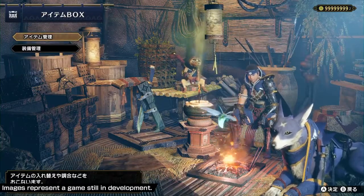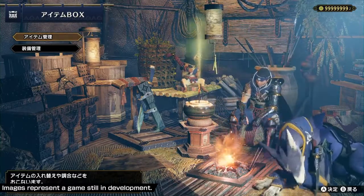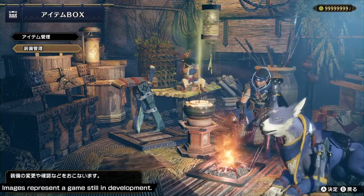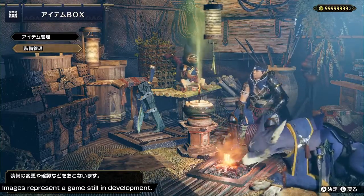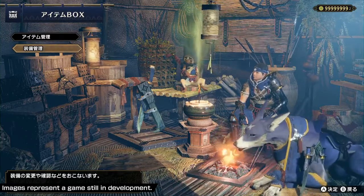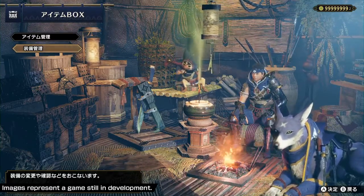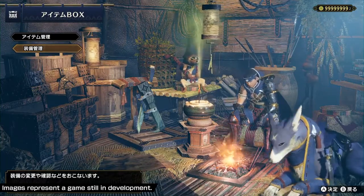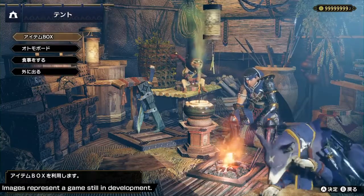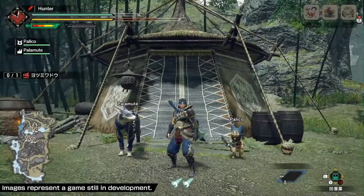If you go to the top one, the item box, you're able to manage your equipment and change what you're using. So we're going to have 14 weapons that you've seen in the series before. People are looking forward to a lot of weapons they've seen in the past, but we'll be talking a lot more about those weapons later. Stay tuned for more information.